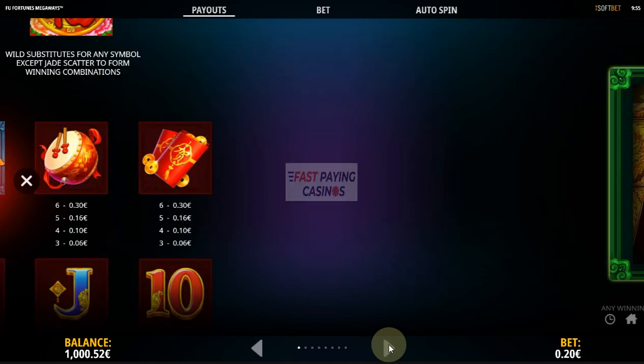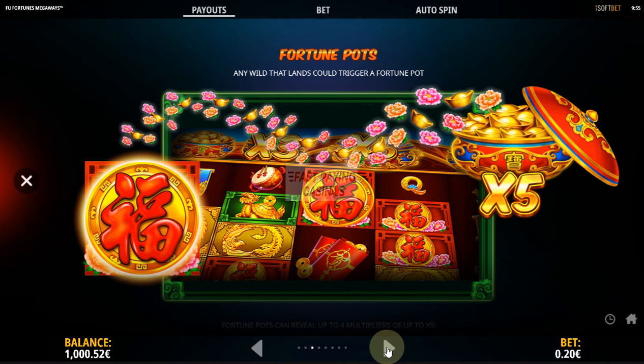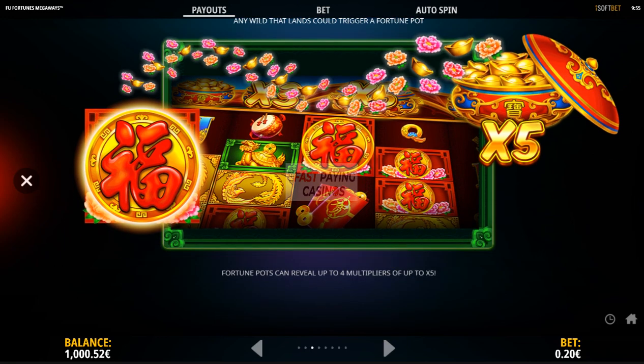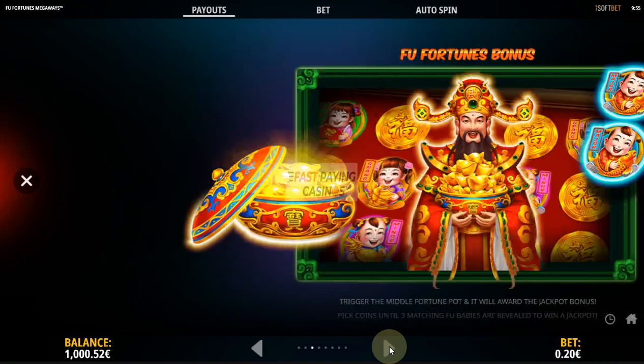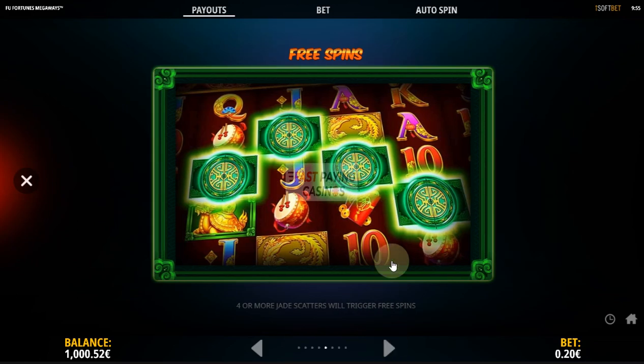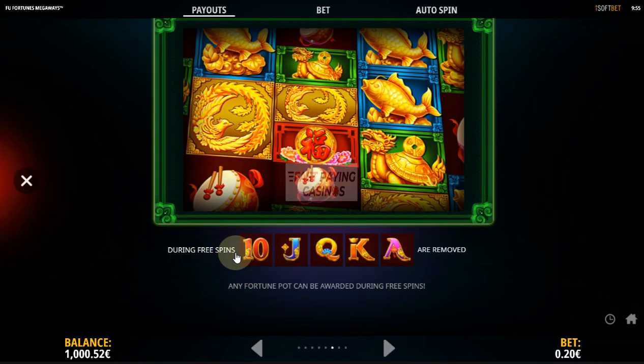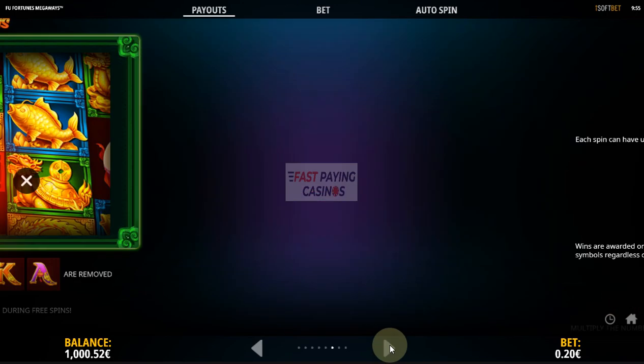During the free spins, you get all the card values — all the royals — removed. And that's the fortune pots I've just explained. Trigger the middle fortune pot and you get the jackpot game as I've explained as well. Free spins use Jade Scatters, and there's confirmation that you get the card values removed from the reels during the free spins.